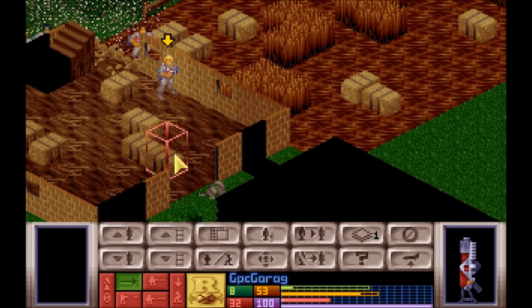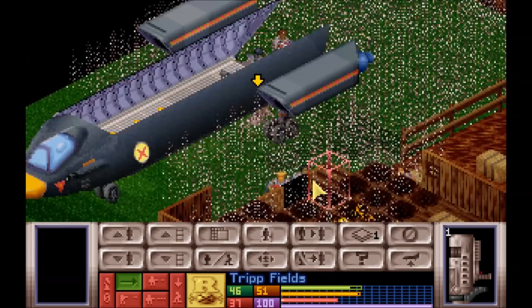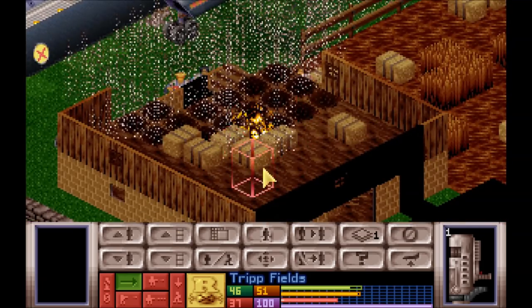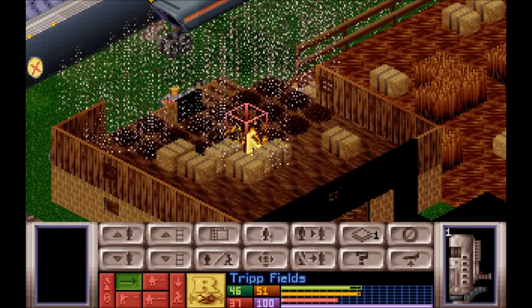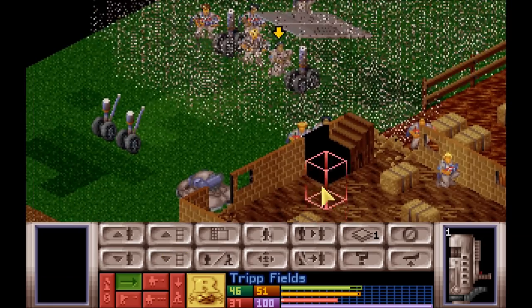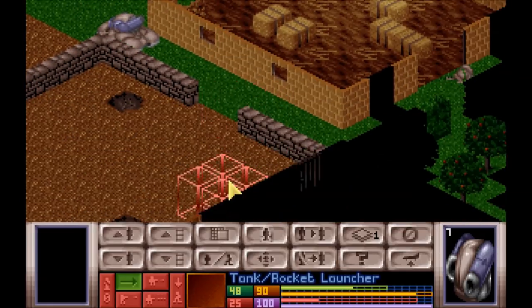So the alien must have dropped down from the second story. I don't see him up here, and I don't see him in here either. What is on fire, by the way? Oh, it's a bale of hay. Okay — well, I'm destructive. We all knew that already.